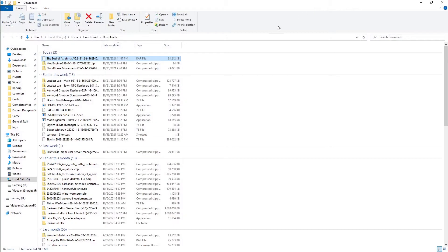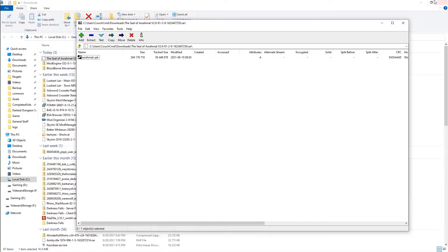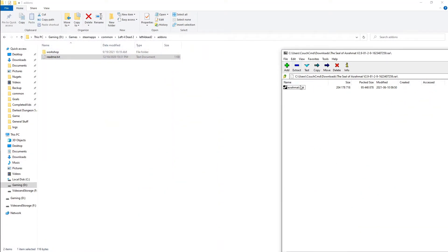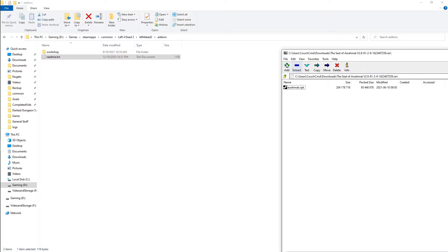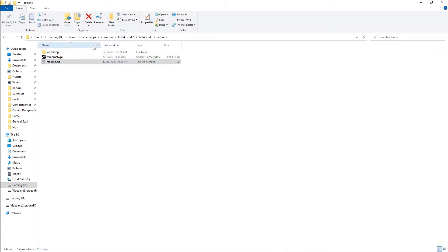Now that we have that downloaded, we're going to click 'Show in Folder.' This is a good old-fashioned RAR file, and we're going to use 7-Zip to open it. By the way, instructions for downloading 7-Zip are down in the description, so make sure you snag that if you don't have it. All we're going to do is click to get the route, click 'Extract Here,' paste the route into the extract destination, and there you can see it extracted.